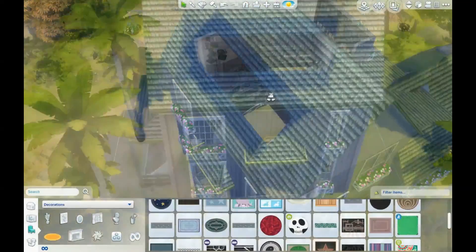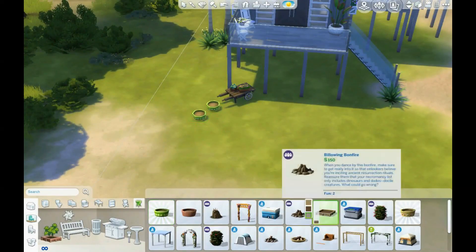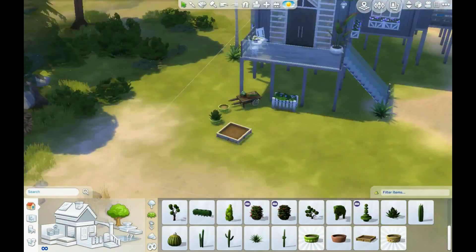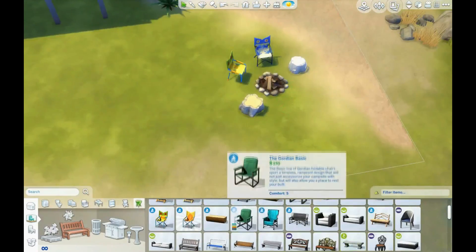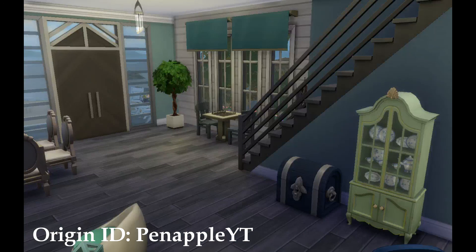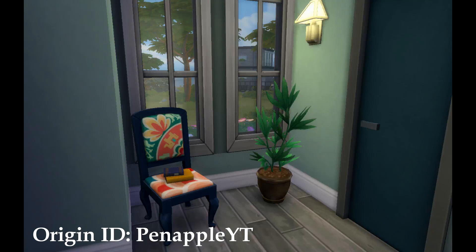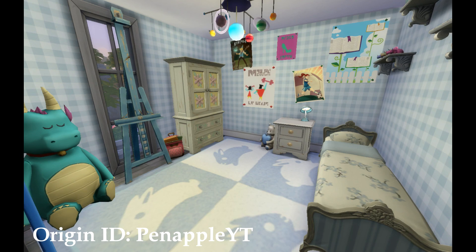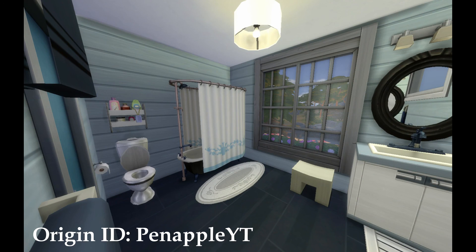I purposely left the lawn pretty bare. I ended up putting in a little campfire because I thought it was really cute, so I put some chairs and a log and a stone around that — and that was the last thing I did on this build. I hope you liked it! If you did, give me a like or subscribe. My Origin ID is pinappleyt. I also have a Wishing Well Legacy Challenge let's play which is a lot of fun — link in the description and at the end of the video. Hope you're having a good day, bye!